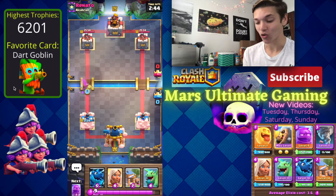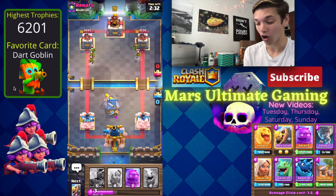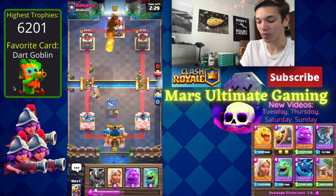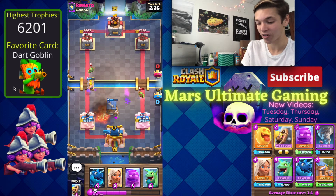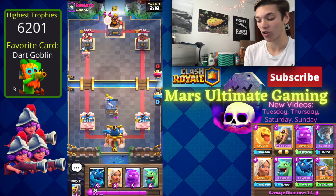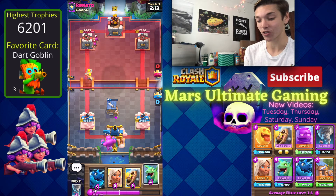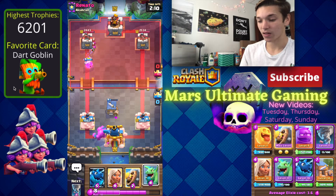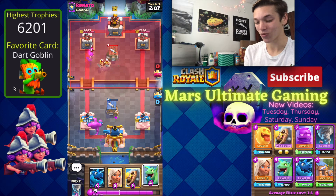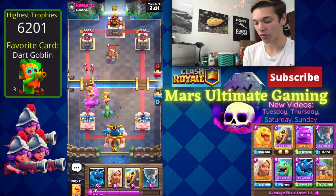Hopping into our second game. We're gonna go for our Heal Spirit — he has a Dark Goblin, Renato has a Dark Goblin. We're gonna go for our Barb Hut because it's clearly some sort of Log Bait deck. He's gonna quickly Fireball there; I don't think that was a good play. I could maybe go in for an Elixir Golem in the back and build up a pretty big push. He's gonna have a Barb Hut as well though, so that's very interesting.